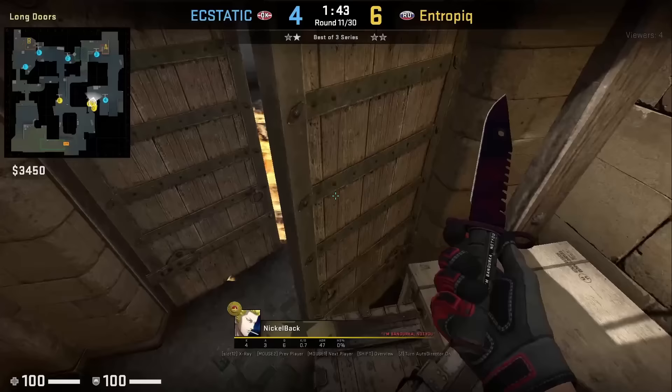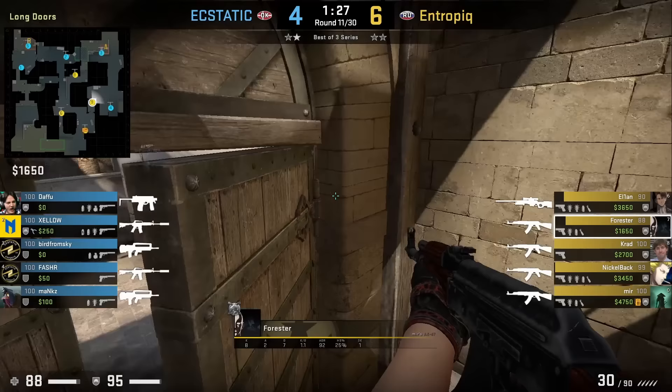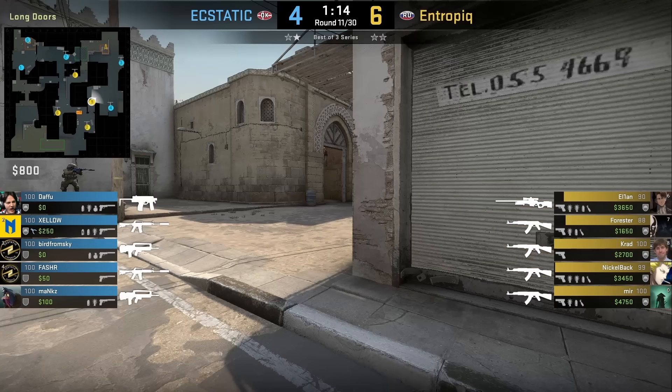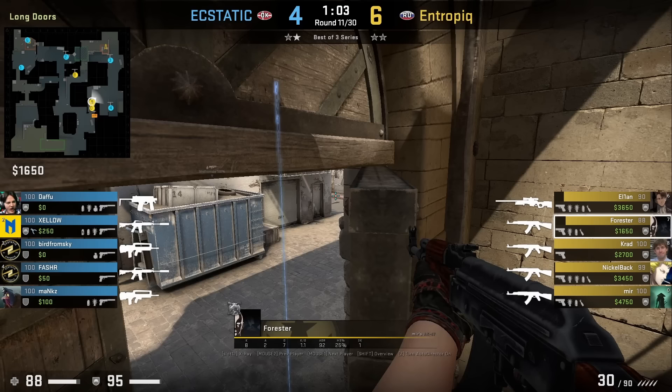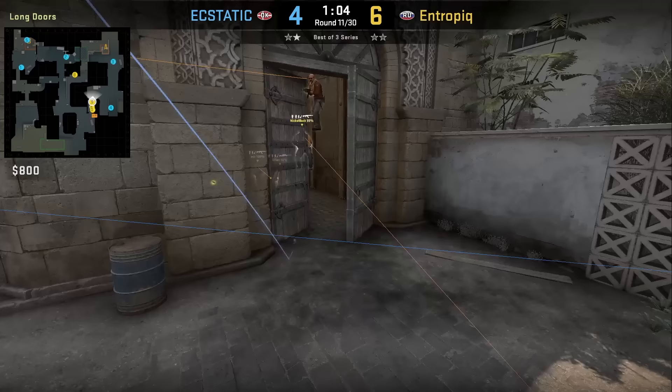At the start of the round Entropic boosts two players — Nickelback and Forrester — inside the long A corridor. From here Nickelback aligns himself as shown, then Forrester gets on top of Nickelback and peeks out the door where you can see the corner. He doesn't spot anyone but continues to hold. This boost can catch CTs off guard from the initial peek with this off-angle, and any CTs coming to peek door would have a hard flick to get the kill. This boost also allows you to see over the door smoke.